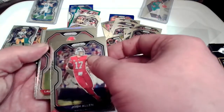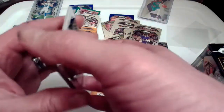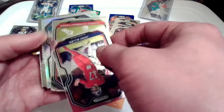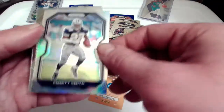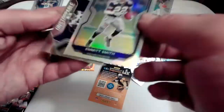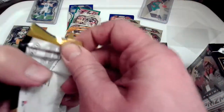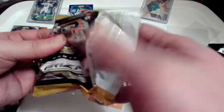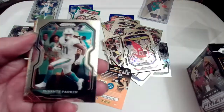Josh Allen, Lawrence, Tannehill — okay, we got what looks like an Emmett Smith silver prism, not a bad card. Emmett Smith silver prism and a Jalen Smith Unstoppable Force insert — not bad, both Cowboys players. Let's keep the good vibes going here; I don't expect another big rookie hit in this box but we'll see.